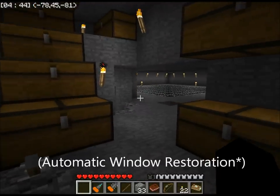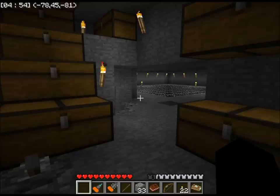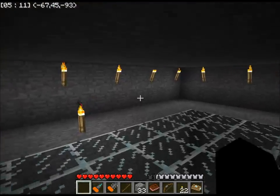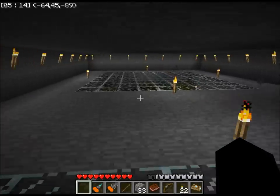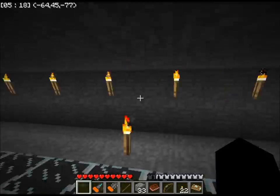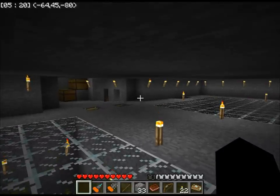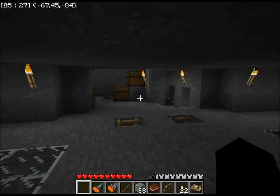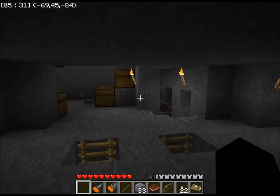Automatic window restoration: when you open Minecraft and click login, it will automatically maximize itself to whatever you had last set it as — very useful. Auto run: if you tap R, you just run without touching your keyboard or mouse, and tap R again to turn it off. Toggle sneak: tap Caps and you hold sneak, which is very useful and it persists through inventory changes.